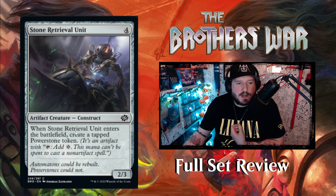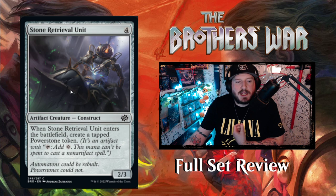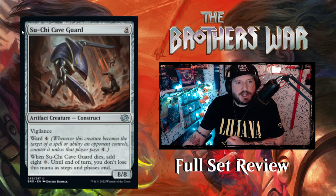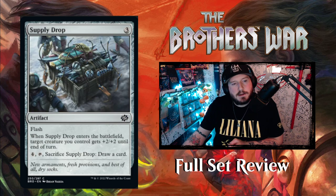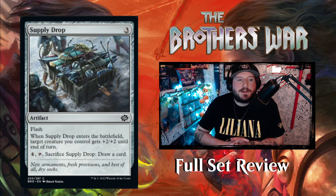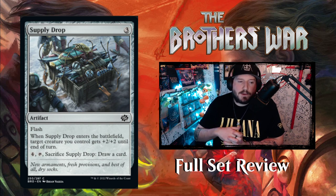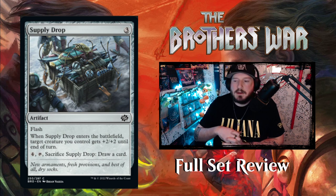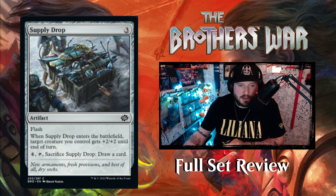Stone Retrieval Unit — four colorless for a 2/3 artifact creature Construct. When it enters the battlefield, create a tapped Power Stone token. Suchi Caveguard — eight colorless for an 8/8 artifact creature Construct with vigilance and ward four. When Suchi Caveguard dies, add eight colorless mana to your mana pool until end of turn and you don't lose this mana as steps and phases end. Supply Drop — three colorless artifact with flash. When it enters, target creature you control gets +2/+2 until end of turn. Pay four, tap, sacrifice it to draw a card.